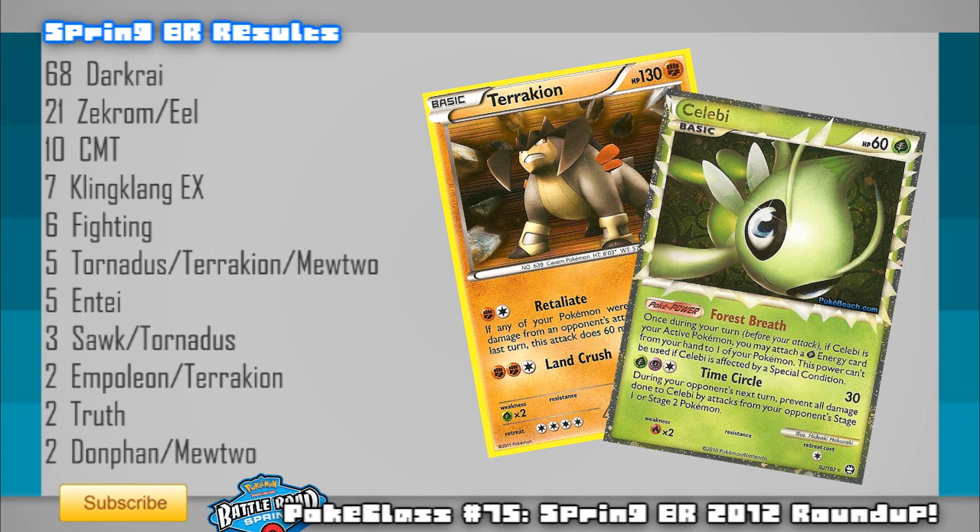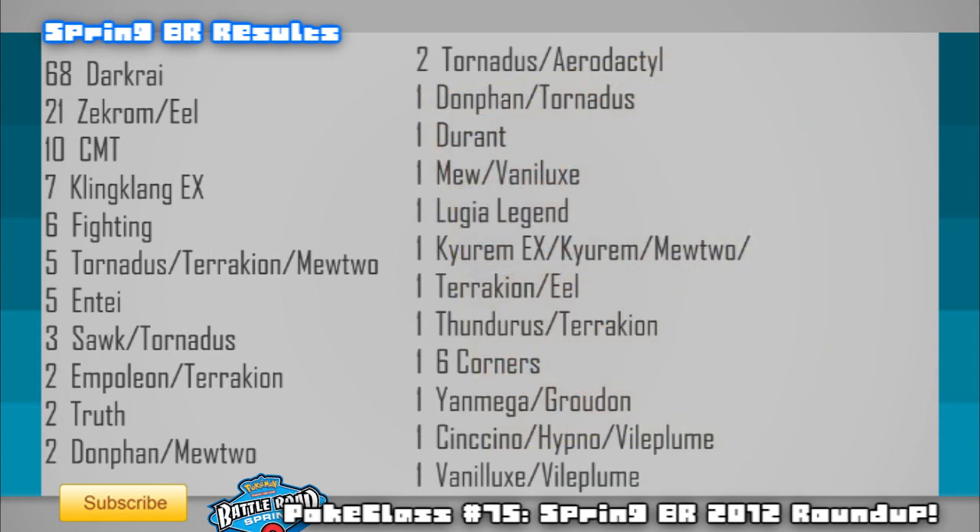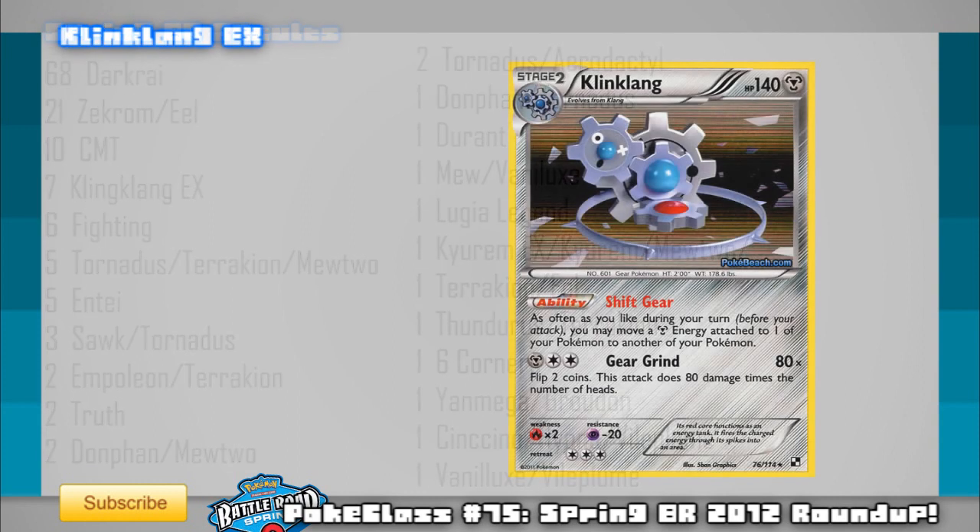CMT is arguably the easiest deck to slip Terrakion into since energy attachments are more flexible and you need less in hand for it to work, but good old CMT without Terrakion is still as consistent as ever. If you want more information on these decks, please check out episode 74 of Pokeclass at the end of the show for more on lists and techs. The fourth most winning deck completely sprung out of nowhere in the first week, and then gained popularity to reach a total of 7 wins — Klinklang with EX techs.